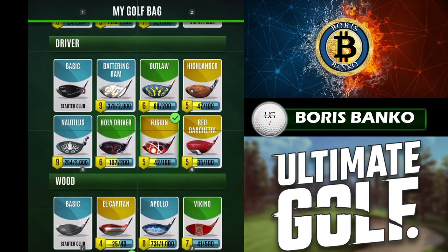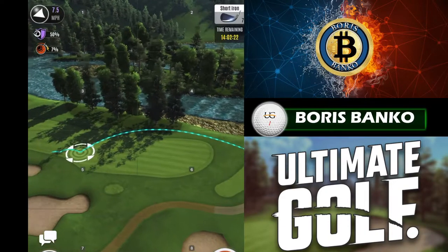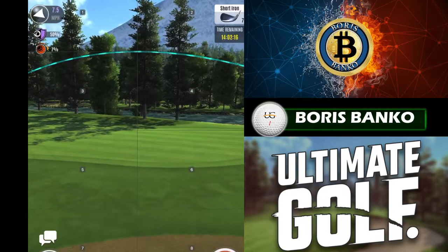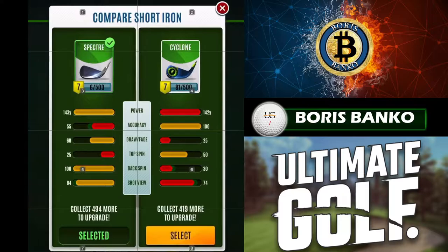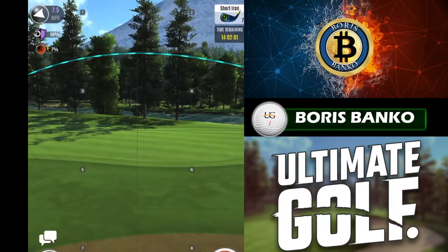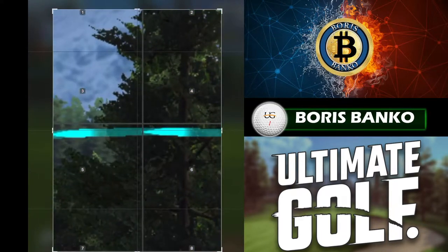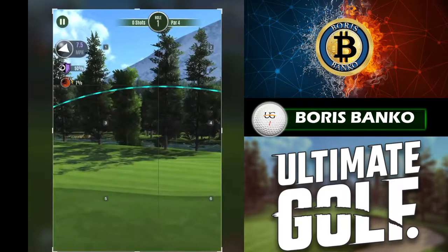I'm going to pull back to minimum club and set the shot view on that grid line, then swap out to the Cyclone. You can see a marginal difference there - if I just zoom in, there's a tiny difference. Hide grid. You can see there's a tiny difference right there.